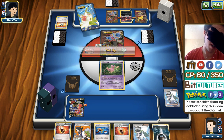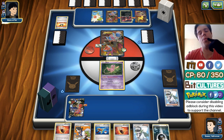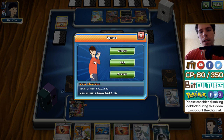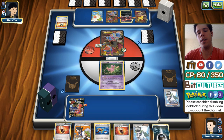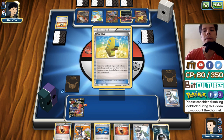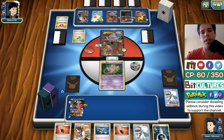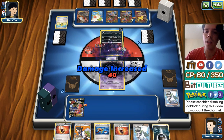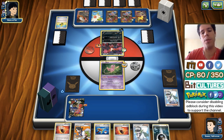Looks like we're up against a Darkrai Garbodor Giratina deck — should be really interesting. I definitely want to go first. It's been funny these last few days because people are complaining about the switch of the yes and no button — I definitely benefited from that myself. My opponent does Mulligan, so we get an extra card, which is nice. We are going first. We still have no information on the Pokemon he's playing.